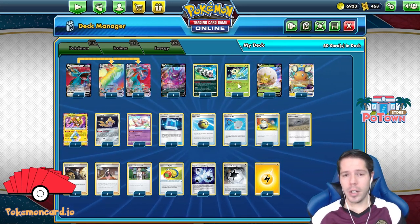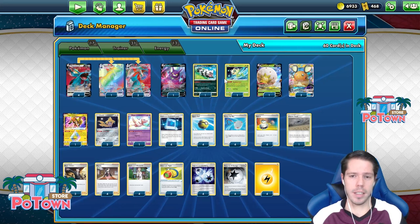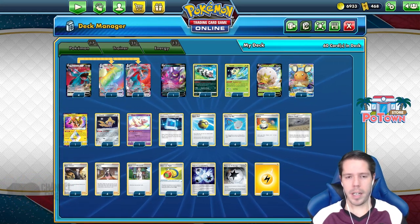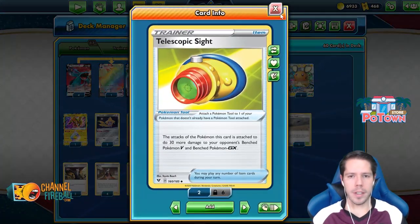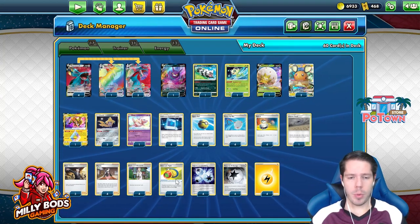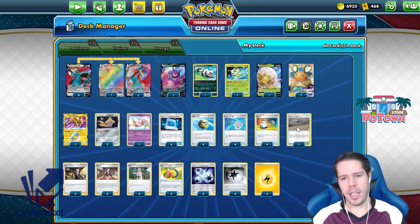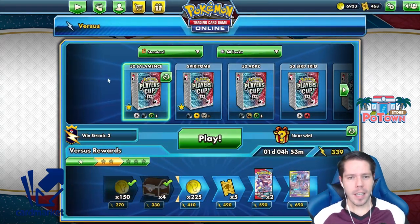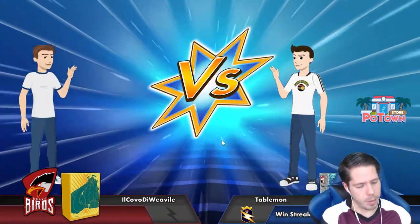Selby was for the most part useless, but I'm keeping the list as we played it for the 50 Keys 50 Decks challenge. We have the Crobat, Eldegoss, and Mew to protect the bench. We have Prism Star to help accelerate energy for a potential setup of Max Wings out of nowhere. We have Research, Marnie, Boss, and the Telescopic Sight to increase damage to the bench. Changes I would make: take out Selby, take out one Telescopic Sight, maximize the Jirachi count for consistency, and potentially add a second Cheryl as well.